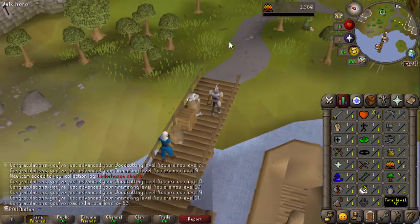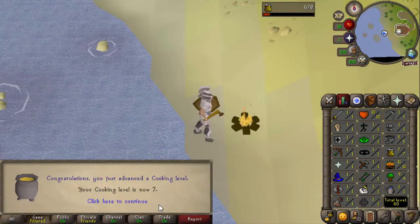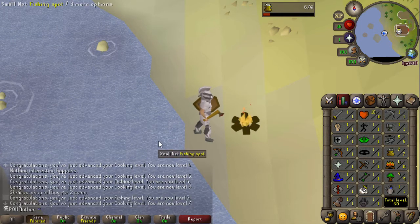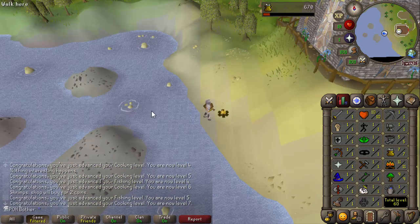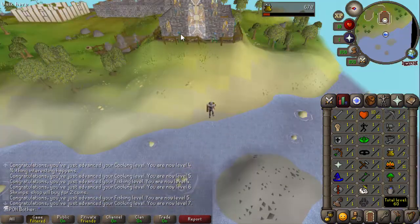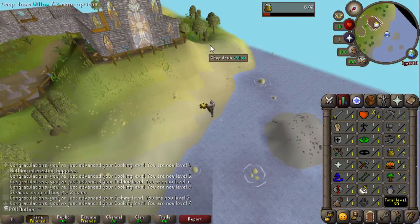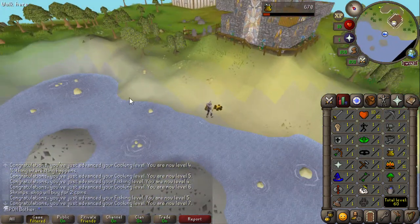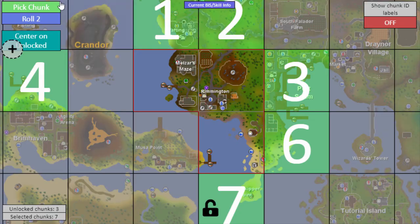We can't get to Corsair Cove yet - you need to talk to the NPC first. I came down here and did some fishing and cooking, and now I'm at 60 total level for the next chunk unlock. So aside from a fishing spot down here, I did get access to several more Willow Trees - I only had one in my chunk previously. I also have access to an anvil now, although the dungeon down here is just out of my chunk. That was a bigger chunk than I thought, especially for the anvil.